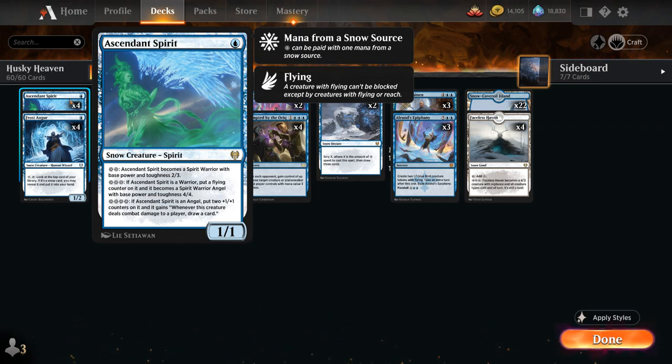Ascendant Spirit is a great card — we can play it early, keep up our mana during the opponent's turn to potentially hold up instant-speed spells, and if the opponent doesn't play into them we can still use our mana usefully by leveling up Ascendant Spirit, which will eventually win us the game.